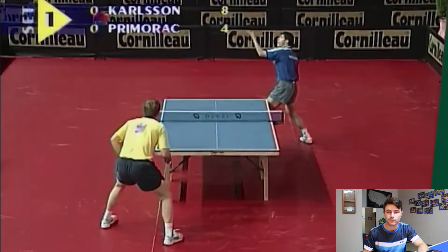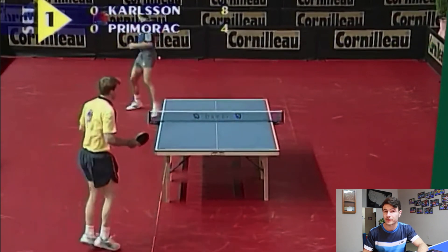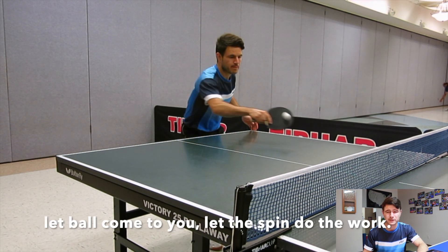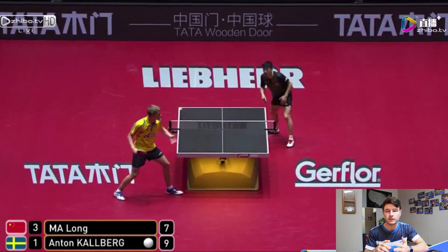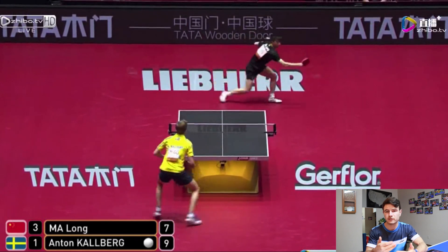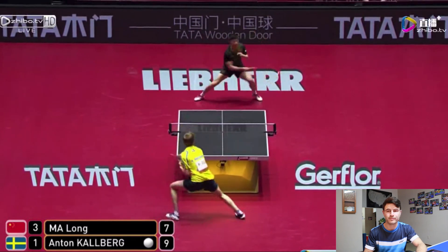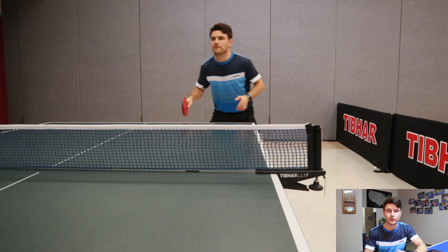Here is a former mentor of mine, Peter Carlson, doing it as well. Next topic: backhand push with and against backhand natural spins. This is a more common one, especially against backhand serves, scoop serves, and the reverse pendulum serve. The key is to keep your racket in the natural position and let the spin do the work — it will bite into the rubber and catapult the ball forward a little. Your job is simply to get the backhand into that natural position.